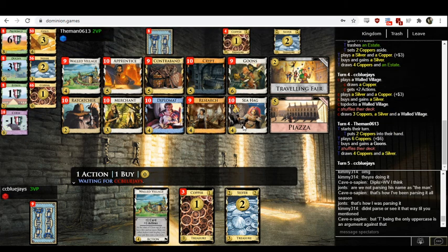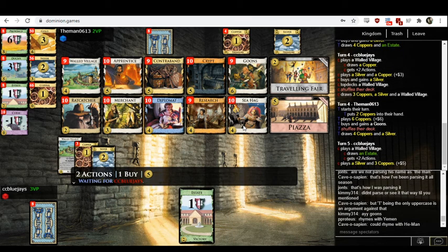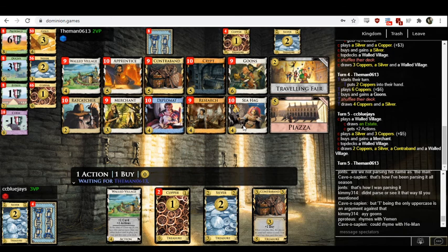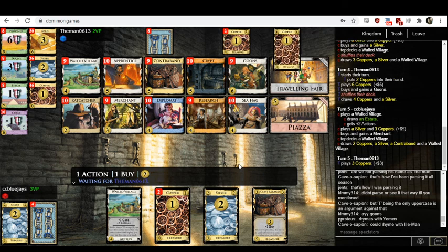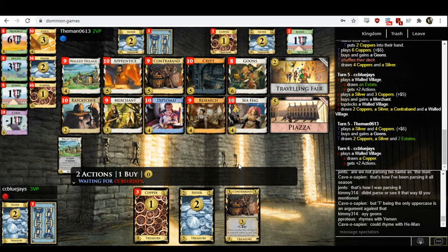Themen has successfully trashed a card — I think this is the first card Themen has trashed in four games. On five, this is just a clear Apprentice. They bought a Merchant and didn't even topdeck it. With five, you could have bought Traveling Fair and then bought Merchant and put it on top for your Silver that was coming up. Why do they want a Merchant? I don't understand that play.